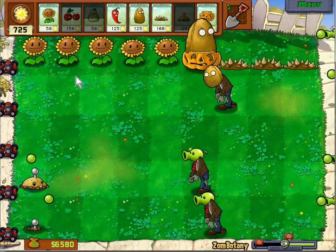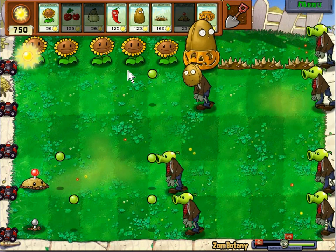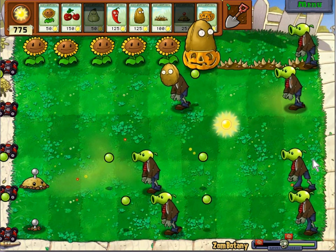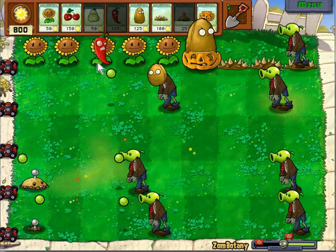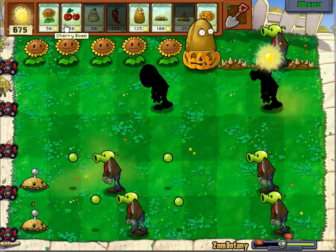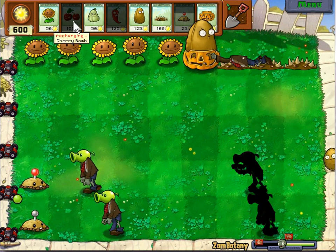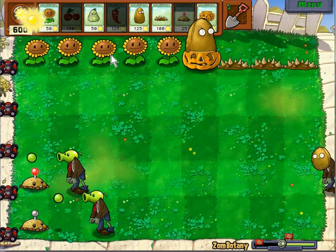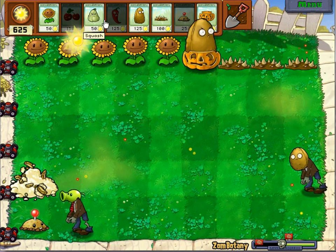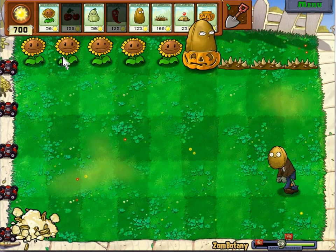Pretty much we've got everything under control. We can use a jalapeno for that, then the cherry bomb for those bottom two ones there. Probably the sooner the better, just because we want to start having these things start recharging ASAP. And we have a squash on hand just in case anything does get by, and even the tallnut — that can buy us a lot of time.